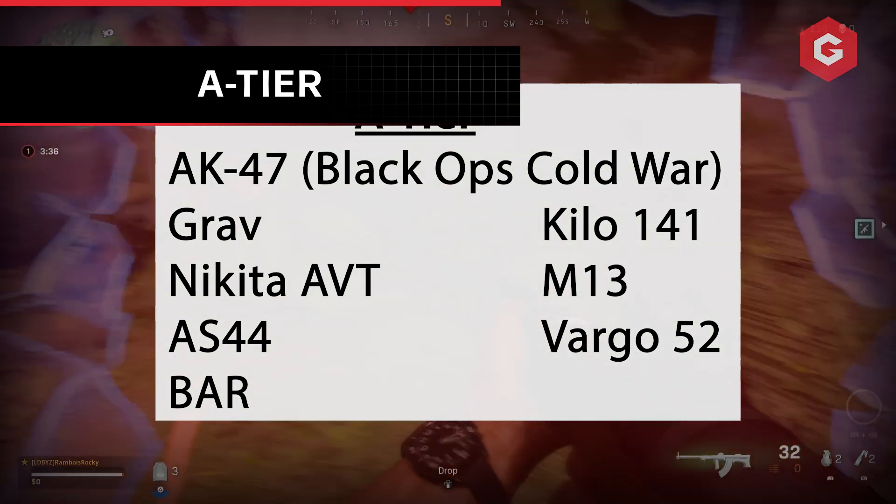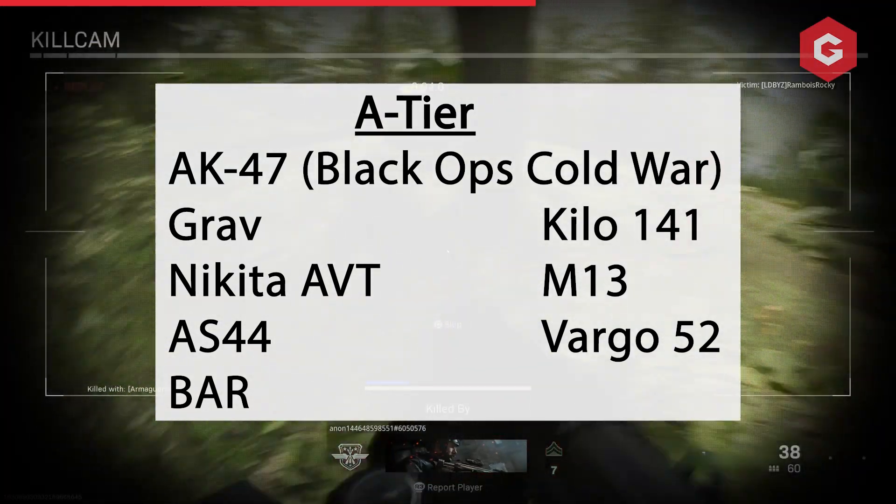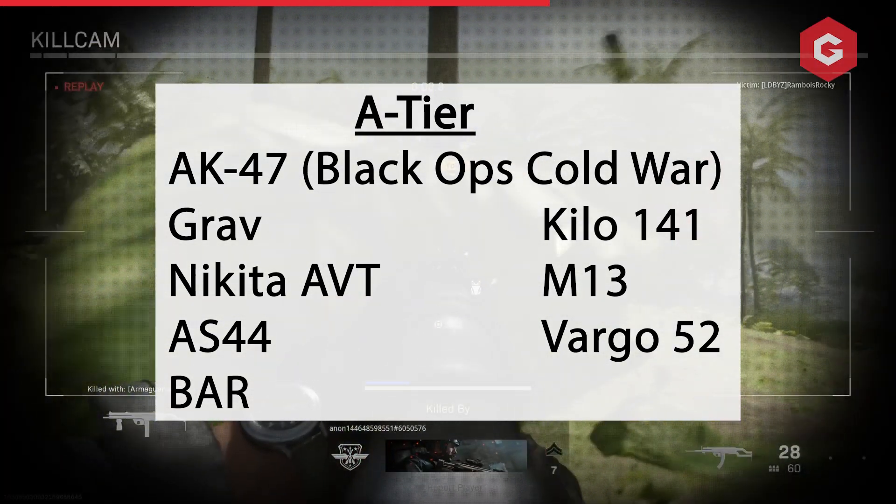The most recent arrival to A tier is the Nikita AVT, which made its debut in the Season 3 update. Despite its impressive fire rate, it's tricky to control when shooting at a faraway target.